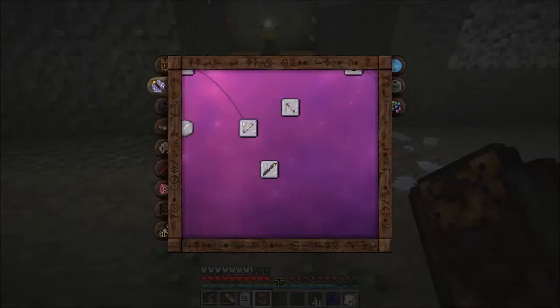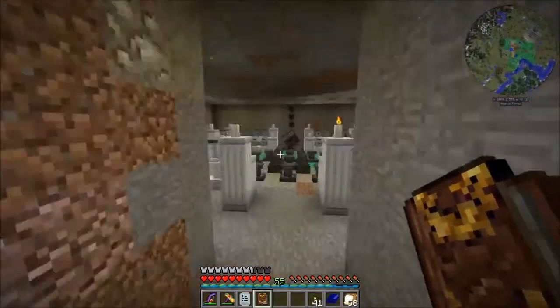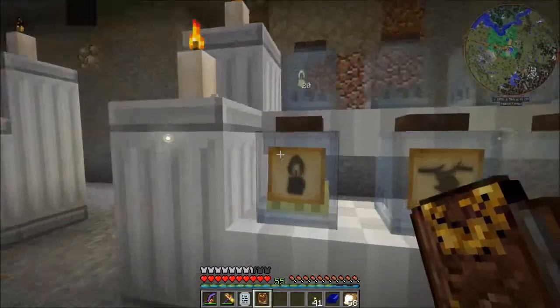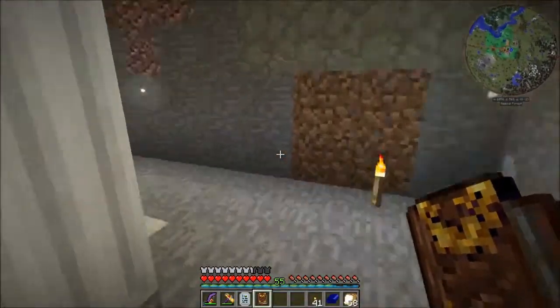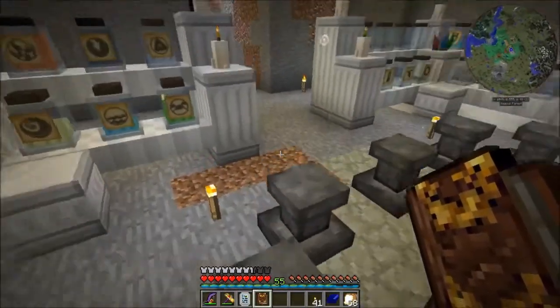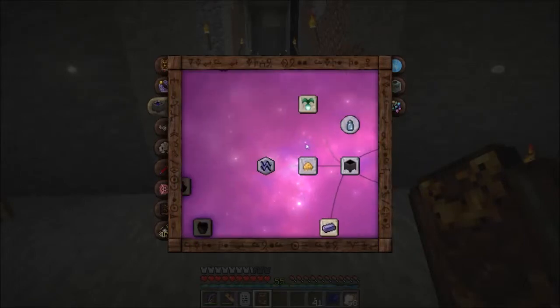The next thing I want to take advantage of is the essential crystallizer, which we've already made. Basically, if we have too much essentia, I can set a golem to put it into a specialized jar, which the crystallizer will then turn into crystals - allowing me to store this liquid as a solid item. I can store it in barrels and so on - very helpful. However, it is an extremely slow process unless we give it a steady flow of terra vis. So that's another thing we'll make use of with the energized node.